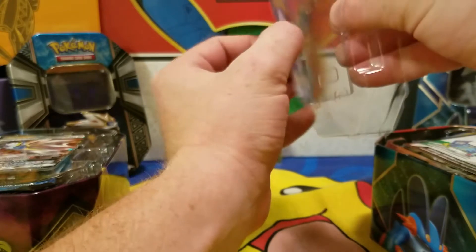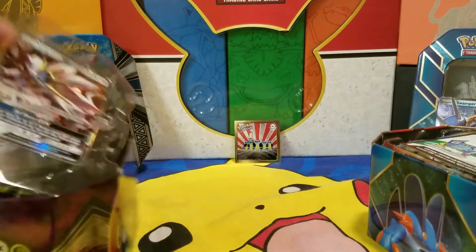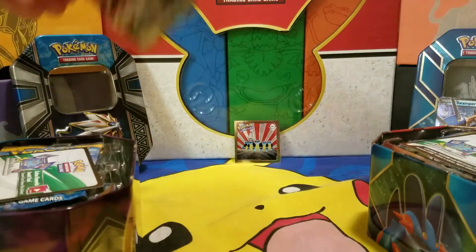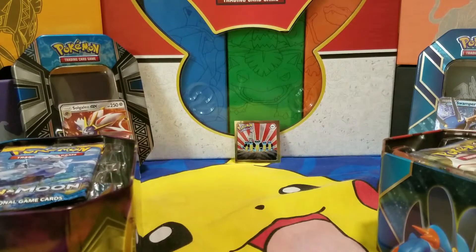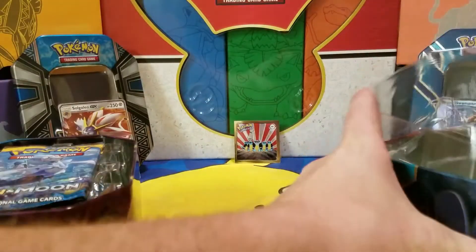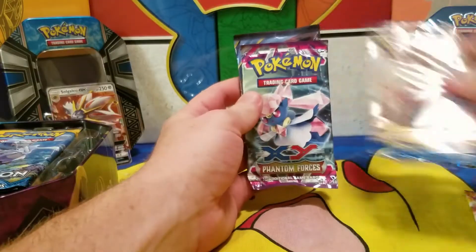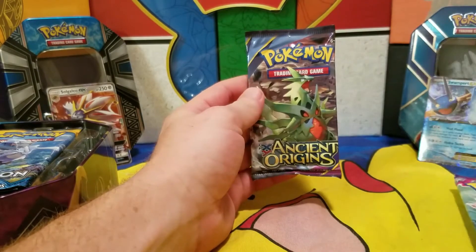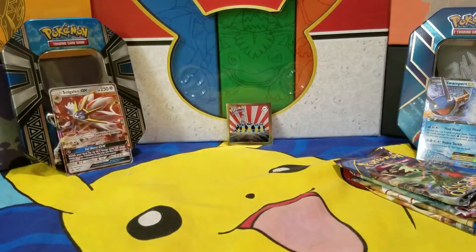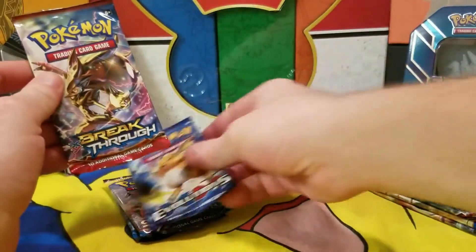Alright, not too bad. So in the Swampert tin the four packs are going to be: Breakpoint, Breakpoint, Phantom Forces, and Ancient Origins. And the Solgalio box has: Sun and Moon, Sun and Moon, Evolutions, and Breakthrough.